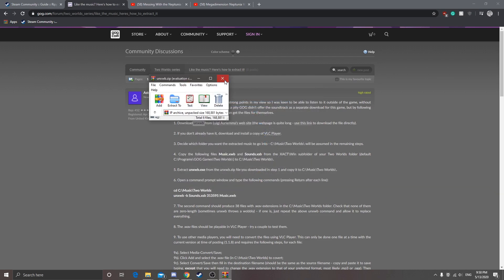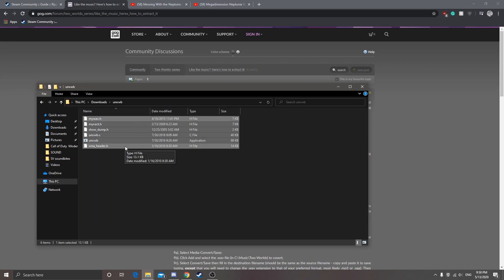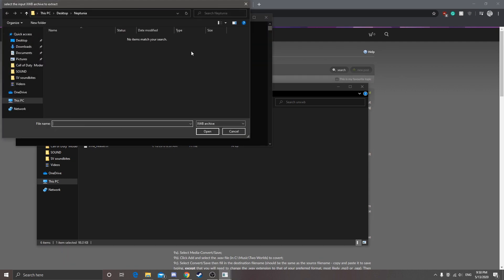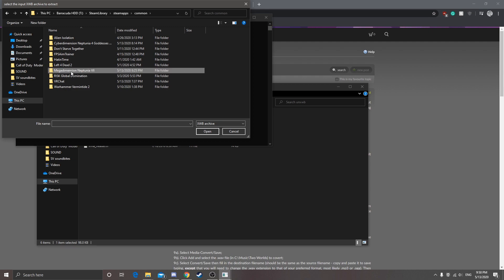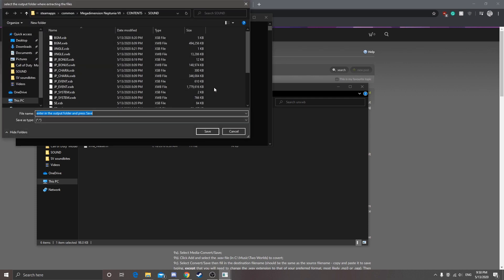Just extract it. Go into the folder where you extracted it and open that up. There are going to be six files — one of the files is the application. This one here is telling you where to find the file you want to extract or open, because the Neptunia game file has a compressed file — I believe it's an XWB file. All these files here you can open up; there's the JP and there's the US. US is English, JP is Japan. I'm going to open up this file here, click open, and now it's telling me where to route it.